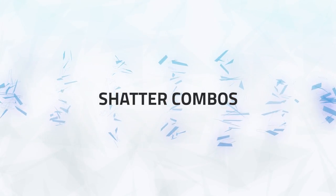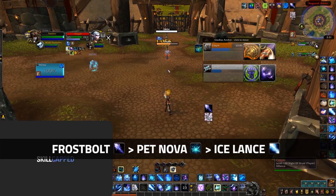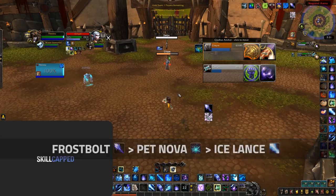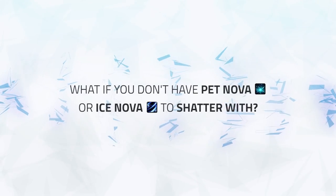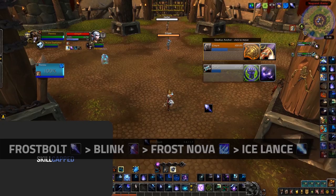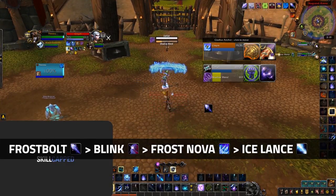Now that we know the basics of Shatter and your general burst rotations with and without procs, let's look at some combos to fully take advantage of the Shatter mechanic. A well-known combo is Frostbolt into Pet Nova into Ice Lance — this will always shatter both abilities because you can time the Pet Nova to land as your Frostbolt and Ice Lance connect, giving you nice burst without requiring any procs. The next combo is Frostbolt into Ice Nova into Ice Lance, which will shatter both if your partners don't break your Nova. If you don't have Pet Nova or Ice Nova, you can pre-cast Frostbolt, follow up with a Blink into Frost Nova, and then Ice Lance. The Nova won't break from your Frostbolt, meaning if your partners don't break the root, you can throw in an extra Ice Lance.